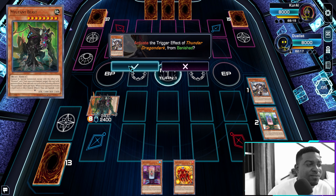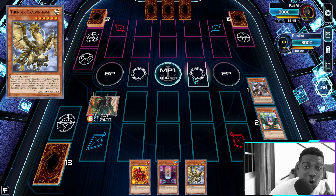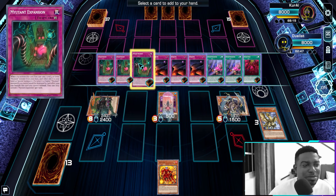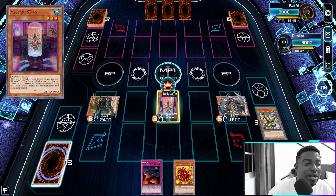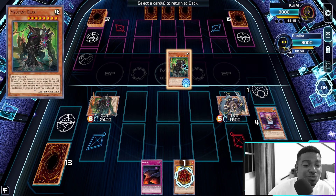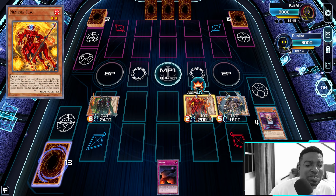We get an effect from our Dragon that allows us to add Dragon Hawk to our hand. From here we activate Dragon Hawk's effect, discarding itself to special summon our Dragon back to the field. This gives us the ability to normal summon our ST46, which allows us to search for Mutant Cry — our fusion card. Then we activate our Fusion's effect to banish the Mutant Beast to special summon another Mutant Beast, so we have a monster in the banish pile. We then activate the effect of our Flag to return our Beast back to the deck and special summon itself.